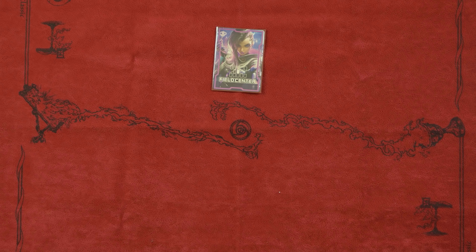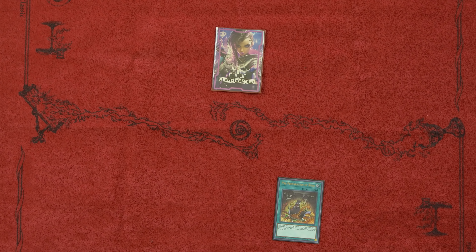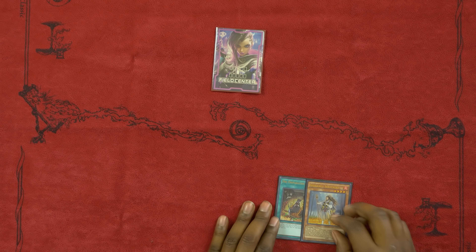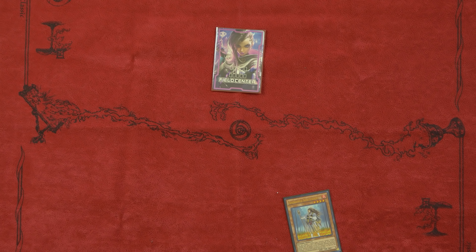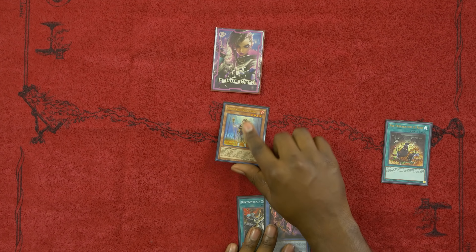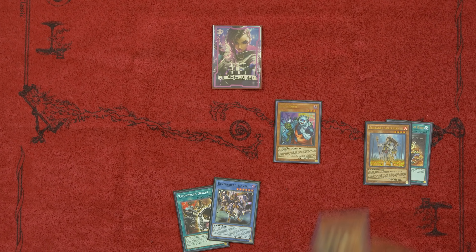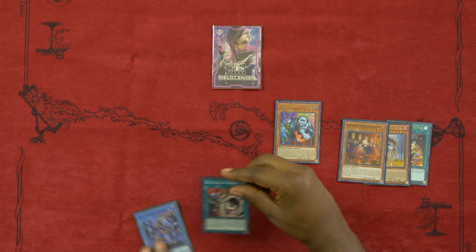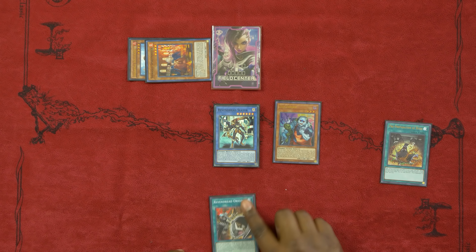This is the two-card combo you've all been waiting for — it's actually the reason why I decided to play this variant over Dangers or any other build. The only two cards you need are Pre-Preparation of Rites and Shiranui Solitaire. You can also make it a three-card combo by having Vendread Slayer and Origin in hand along with Solitaire. Activate Pre-Preparation of Rites to add Slayer and Revendread Origin from your deck to your hand. Normal summon Shiranui Solitaire, tributing it to special summon Unizombie to your side of the field. Use Unizombie's ability to send Shiranui Spiritmaster from your deck to your graveyard, then activate Revendread Origin — banishing Spiritmaster and Solitaire from your graveyard to special summon Vendread Slayer.